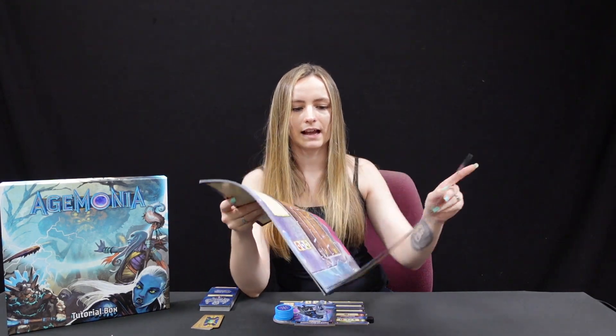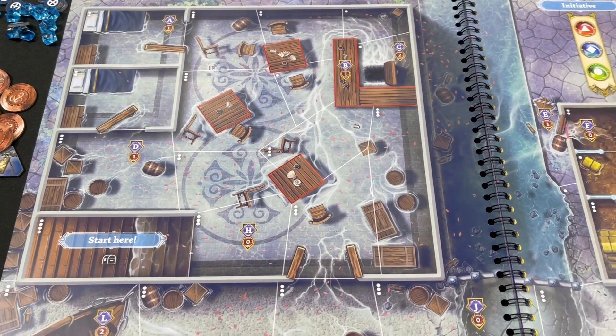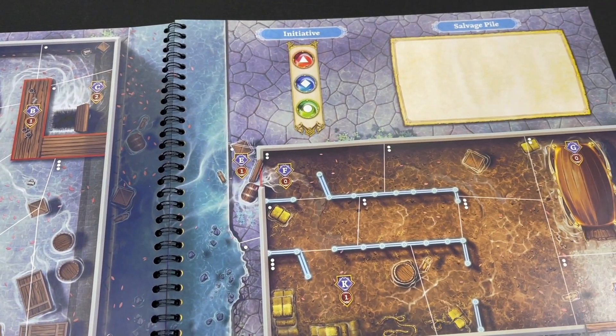You rush downstairs into the common room where the water is already knee deep — the innkeeper, the barmaid, and customers all look desperately in need of help. To help them, you will need to act quickly. Overturning to our map, it gives us a 'start here' option — make it as simple as possible. We've also got different spaces for things like initiative and our salvage pile. The interesting thing about Agamonia is that you don't necessarily have to be in the space you're interacting with — that's something that means you're making more decisions.